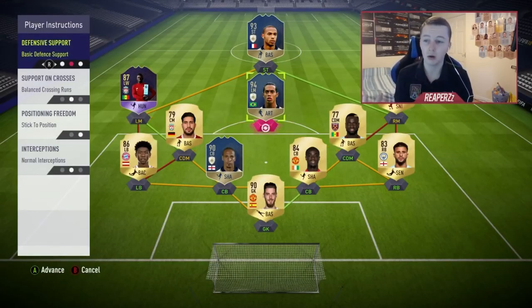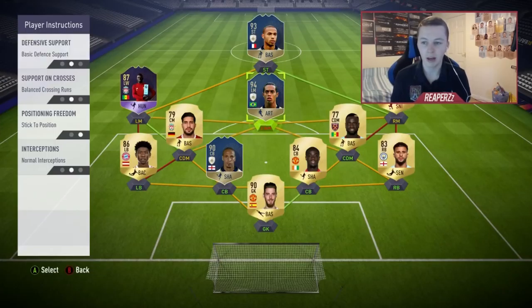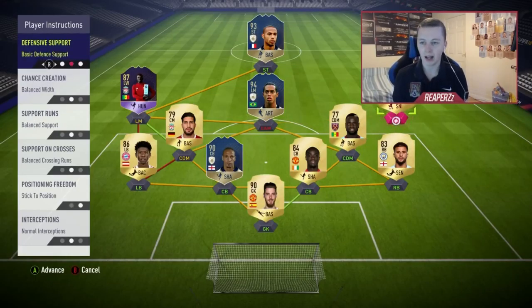For the CAM position it's pretty straightforward — all I do is set stay forward. For defensive support he pretty much doesn't come back anyway because he hasn't got the greatest work rate, but stay forward is where I like him. If you can get somebody in the CAM position who's a bit of a workhorse, stay forward is perfect — they'll drift back a little for defensive duty, but on the counter attack you'll have your striker and CAM as a partnership.